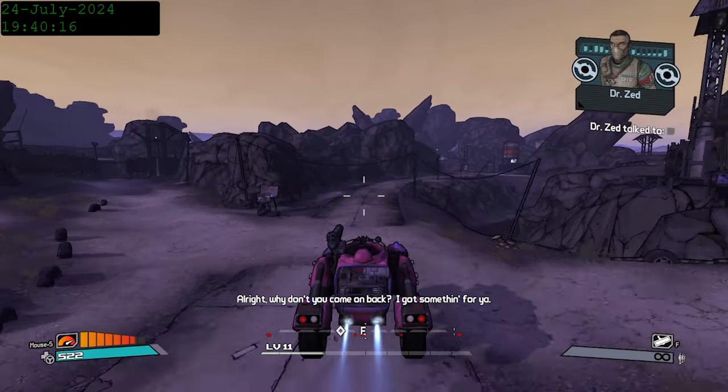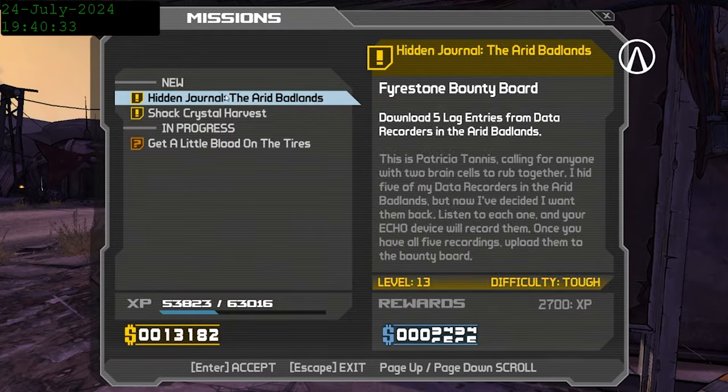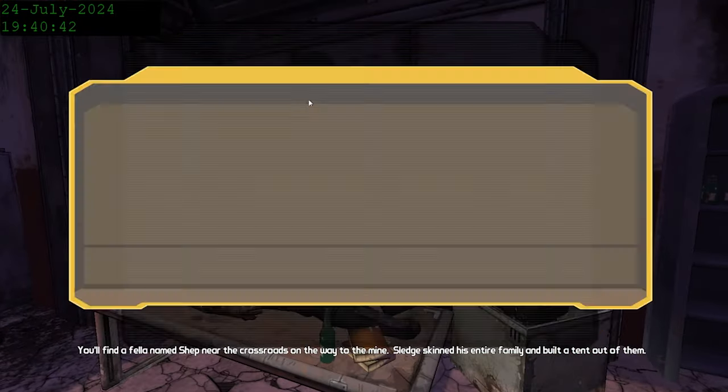Up until now I've been putting all my skill points into Impact for additional gun damage, but things are going to get harder pretty quickly, so I decide to put my next points into Aid Station, which makes it so my Scorpio turret now heals me in a small radius around it. My next few points will be getting that up to max.